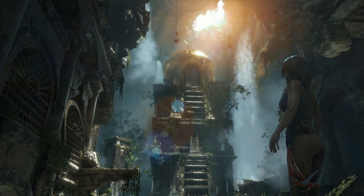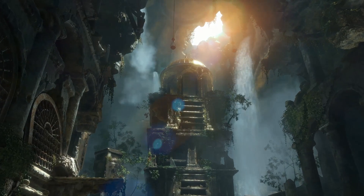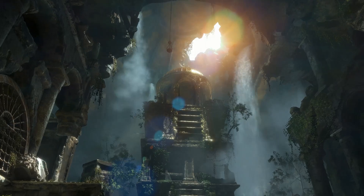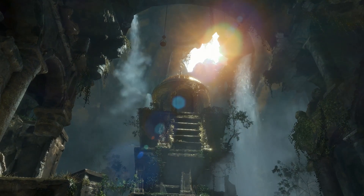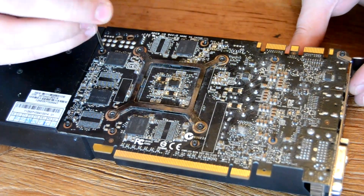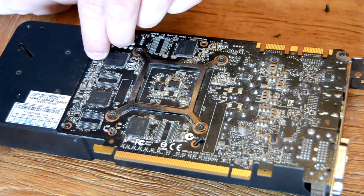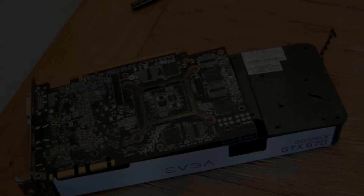Interestingly enough, if we apply VSync we can still get the game to boot and benchmark, even with everything cranked up to its absolute highest. What seems to cause the freak out is a sudden jump from the 60fps we see on desktop to about 300 plus while the game's loading. But let's dig a little deeper — to see if there's any damage to the PCB which may shed some light on what's going on, I decided to strip the card down.